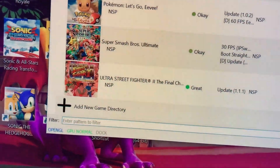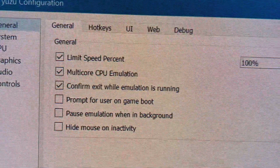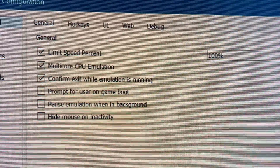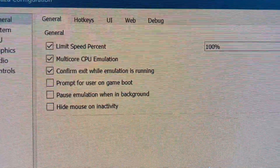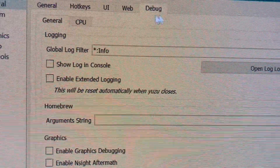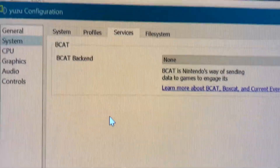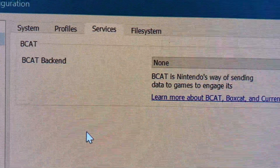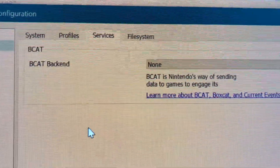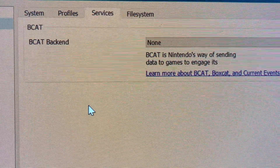My settings: in General, I have limit speed at 100%, multi-core CPU emulation confirmed, and emulation is running. For System, under Services, you're gonna put 9. Don't leave this on — it was actually ruining my experience before, and now I have way better frame rates.